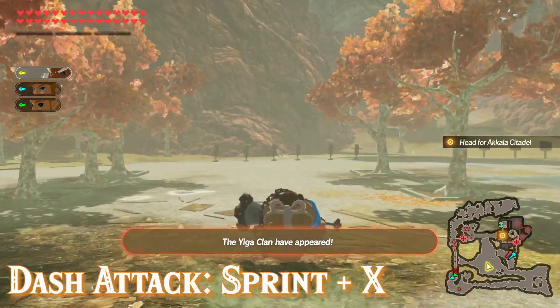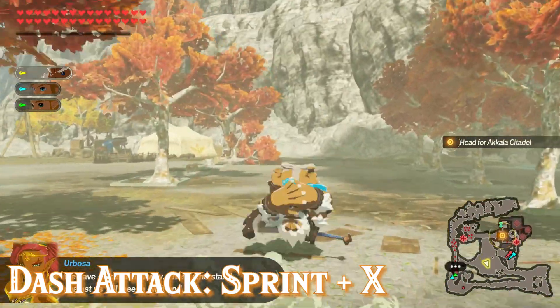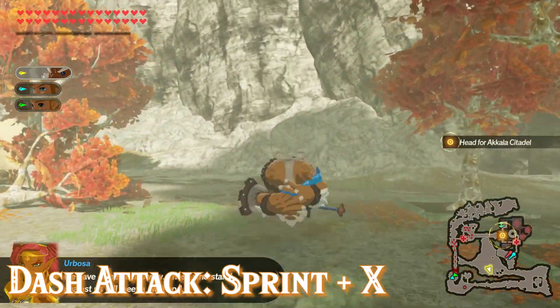Next up is another dash attack, and this one is a lot weaker. It is performed by sprinting and pressing X. This will make Daruk do a jump while he's rolling and slam back to the ground, damaging nearby enemies.